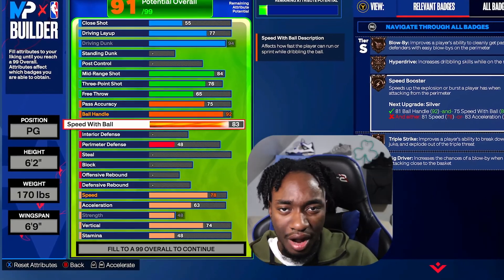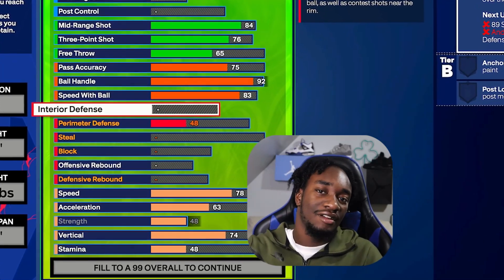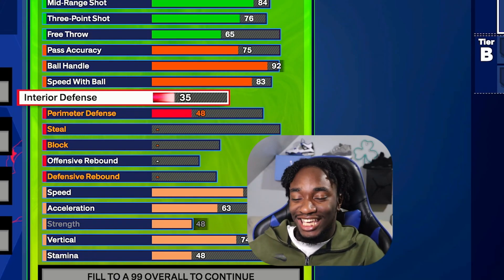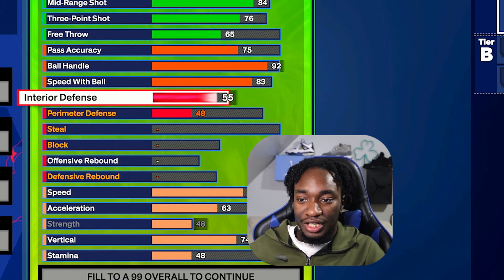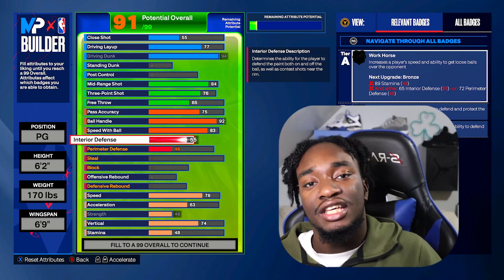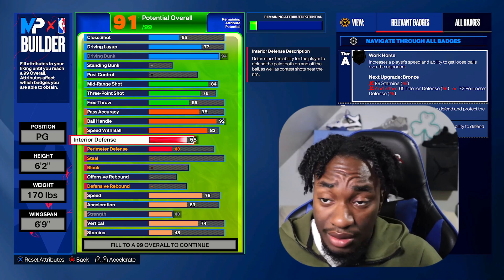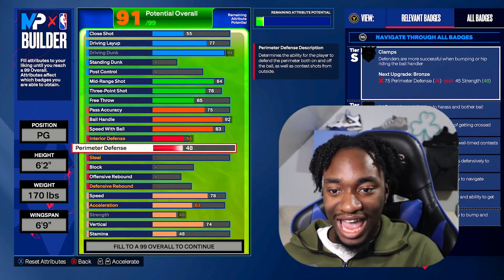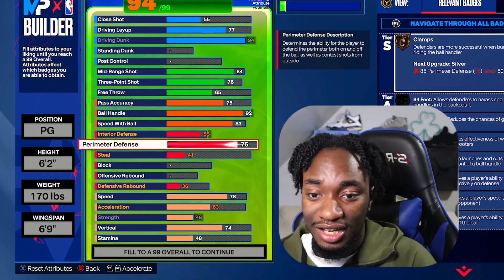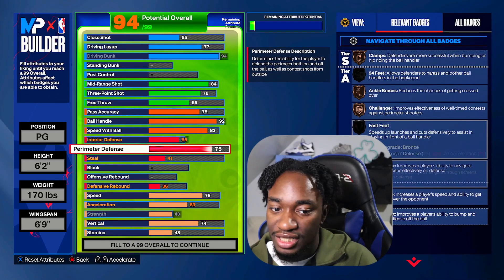Most guards, you would probably expect a build like this to not have any defense — wrong. I don't make low-defensive guard builds; I just can't do it to myself personally. I can't give my guard build no defense at all — you can't be a liability out there. So firstly, we'll get the interior defense to a 55, just to contain the big man. If we get a switch, we can just put our hands up and sometimes get the stops we need. For perimeter defense, I'll get this to a 75, which gets you Bronze Clamps, Challenger, Ankle Braces — you can see all the badges.